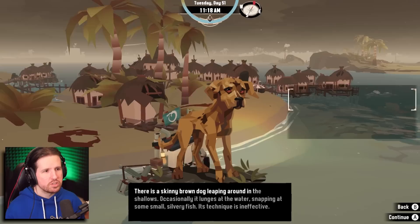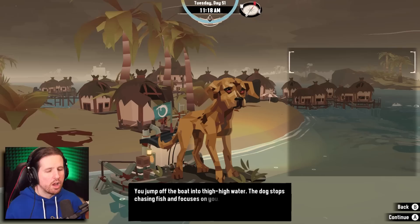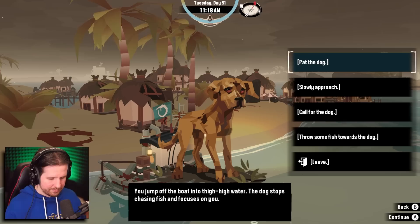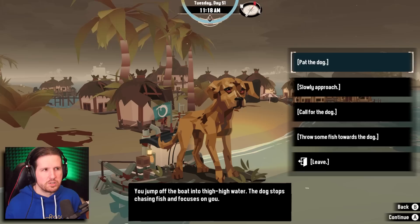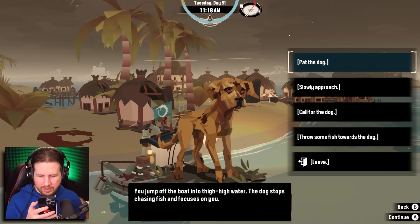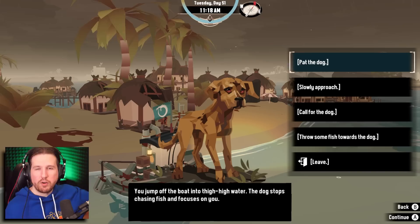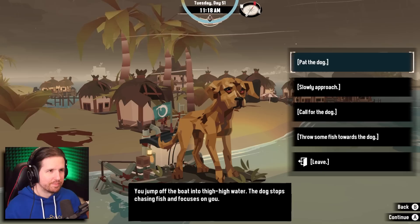There's a skinny brown dog — continue sailing, disembark. Oh — oh my god, disembark means get off the boat! I was sitting there thinking it was very strange that there are two options to leave. 'Disembark: to leave a ship, aircraft, or other vehicle.' For some reason I was thinking disembark meant we are about to leave on the boat — but I guess that's embarking. I'm so annoyed right now.